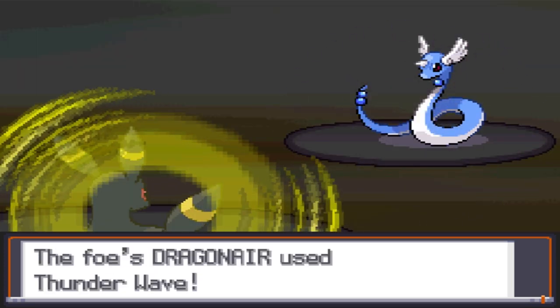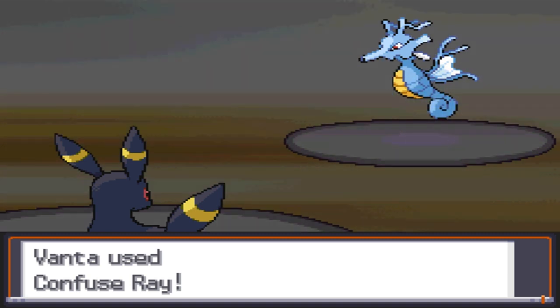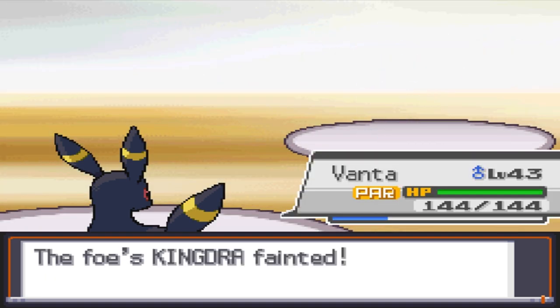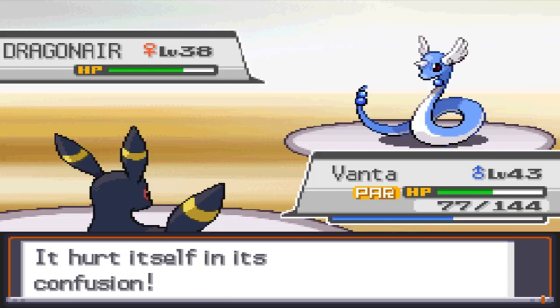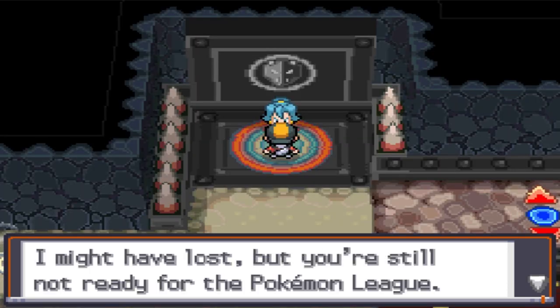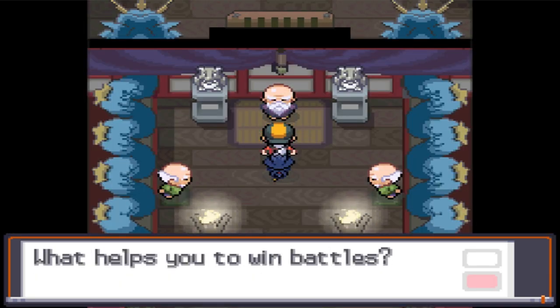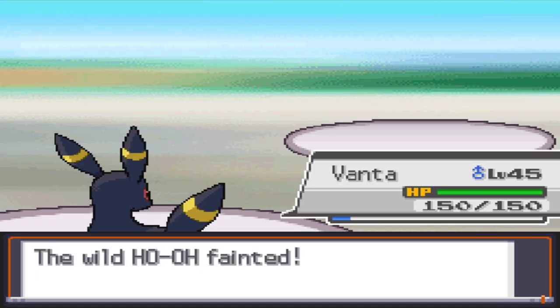Banta finishes it, but not before getting paralyzed. Kingdra comes out, and we get incredible luck with Confuse Ray and don't even take damage from Kingdra before it faints. The last Dragonair hits us about as much as it hits itself, but goes down to a lucky crit from Feint Attack. Since Clair's a sore loser, we have to do the stuff in the Dragon's Den and go fight the Kimono Girls after. Not much happened there, so I'll skip to the part where I killed Ho-Oh, and it's Kanto time!